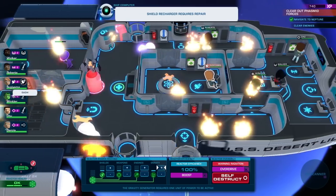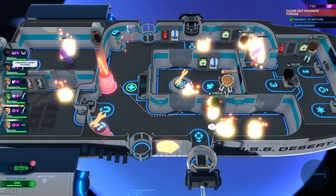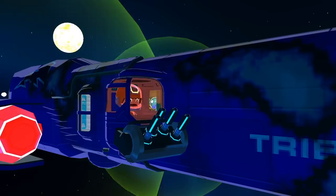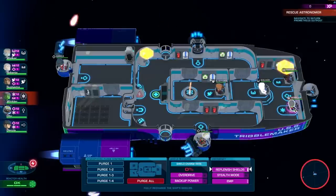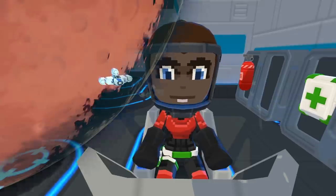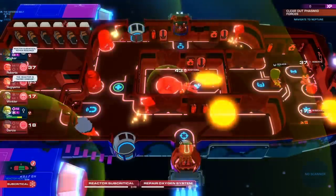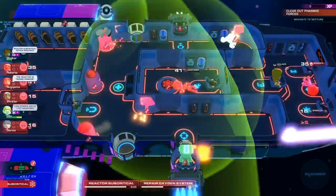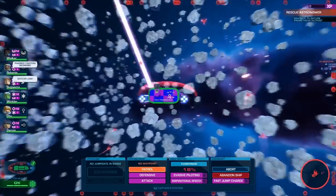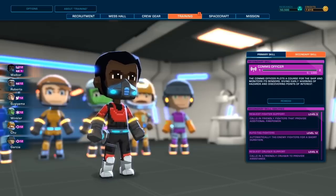If you find yourself getting overrun, remember that each crew member's class comes with special abilities. Weapons officers will focus fire on tagged enemies. Engineers can replenish your shields instantly, and comms officers can call in fighter support when you're outnumbered. As you complete missions and level up your crew, you'll unlock more powerful abilities, and eventually be able to assign second classes to your crew.